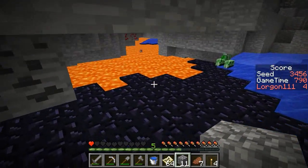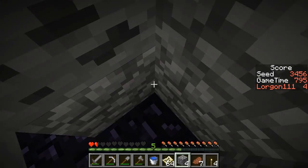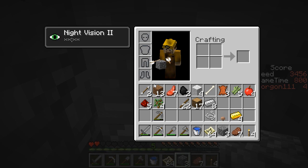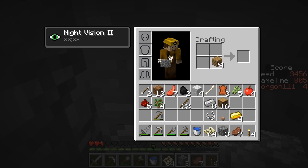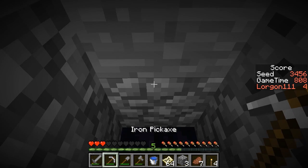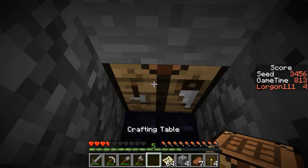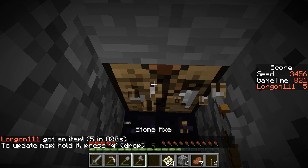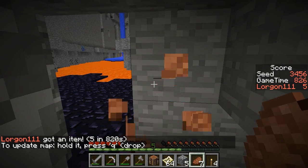Oh crap, I don't want to die. Okay, I'm safe for the moment. Is there anything else I can do while I am here? Yes, we have the materials for a clock, which is one of the items on the card, so let's go ahead and craft that as we heal up. Then we'll try to get rid of this skeleton before we try to re-ascend and get the rest of the gold, from which we can get the golden apple.